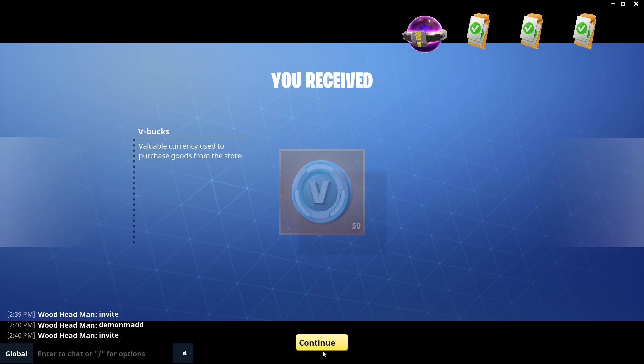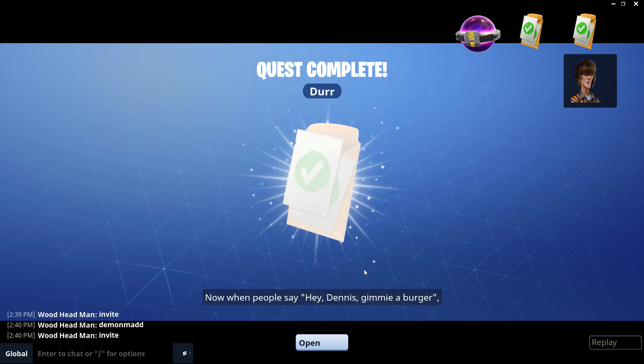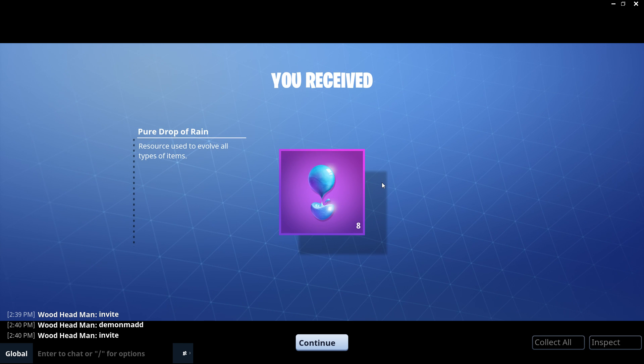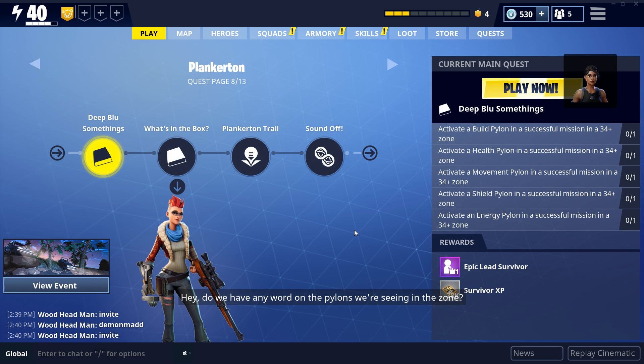We got an insane amount of stuff. We almost lost the mission because it was destroying all the walls and doing damage to the van. It was crazy. This mission could potentially have you run into a really crazy boss, so you definitely need to be on the lookout. We got another evolution materials cache and also a rare schematic in the last mission.